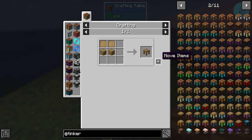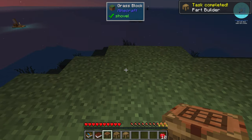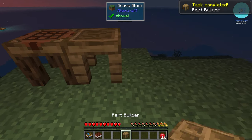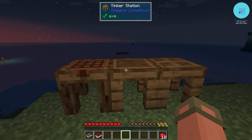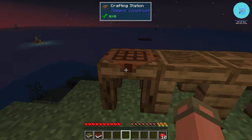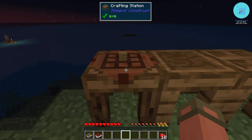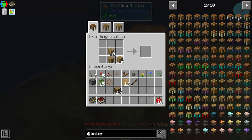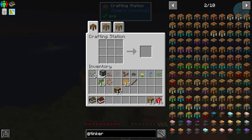You can click the plus and it automatically puts items in — very handy. These smart blocks let you tab between the Tinker Station and Part Builder. The crafting station keeps recipes in place. And I can uncompress that compressed stone — that's amazing.